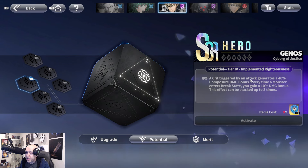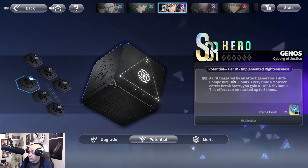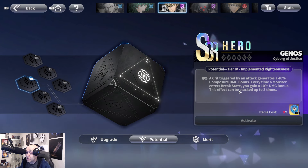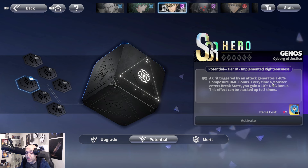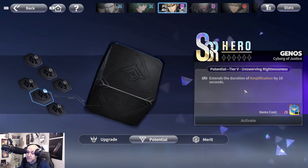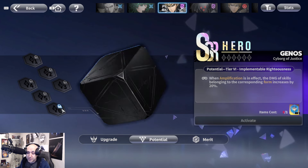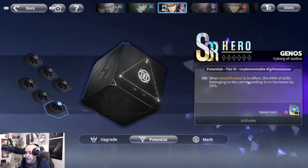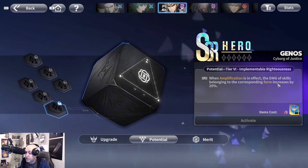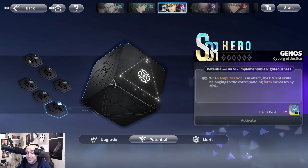A crit triggered by an attack generates a 40% composure damage bonus, which is huge — that's the yellow stagger bar. Every time a monster enters break state, you gain 10% more damage, stackable three times for up to 30% more damage total. This is why you want to build him as a crit unit. Additionally, amplification duration is extended by 10%, and when amplification is in effect, skills in the corresponding form deal 20% more damage — whether melee or ranged.